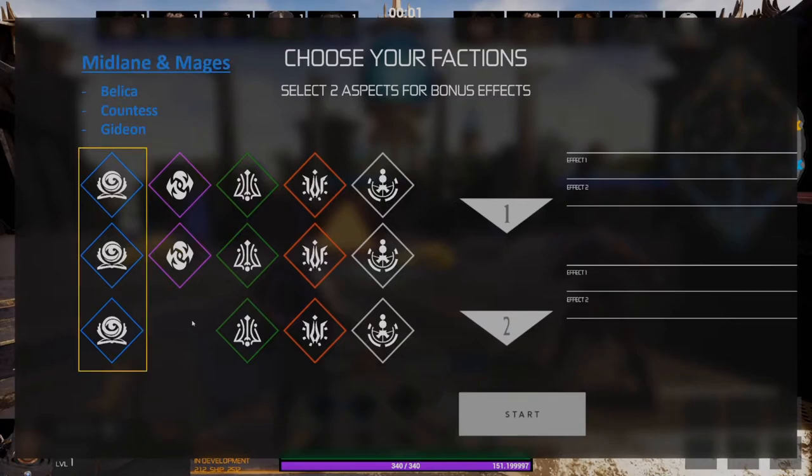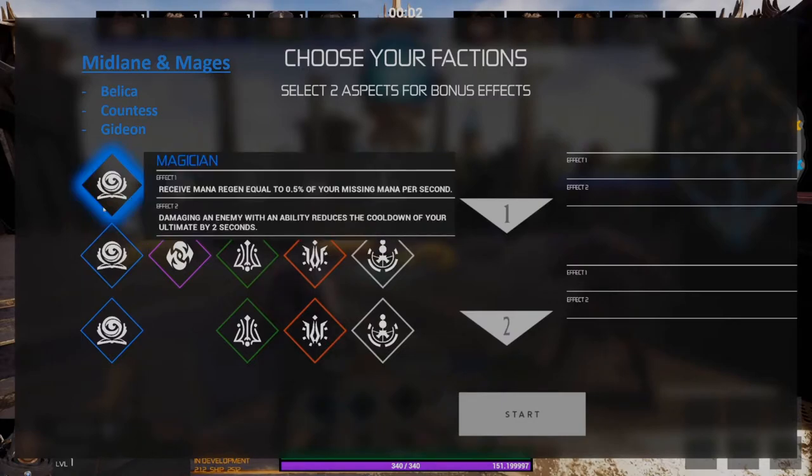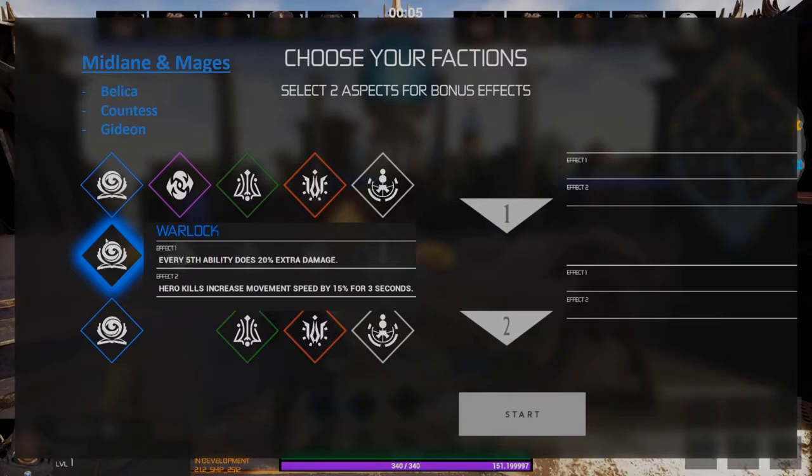The blue faction group is typically going to be for your mid laners and mages, and currently includes Belka, Countess, and Gideon. The first faction in the blue group is called Magician — this gives you extra mana regen and extra cooldown reduction. The second faction is called Warlock — this gives you extra damage for every fifth ability you use and increases your movement speed after getting a kill, making it especially good for heroes who need to get in, get a kill, and get out quickly.